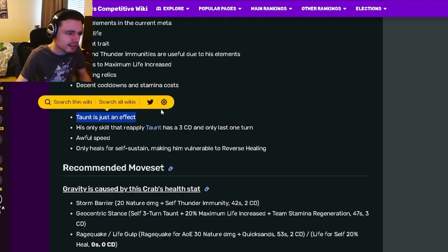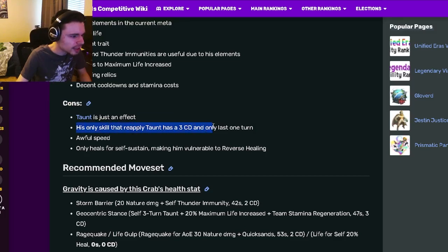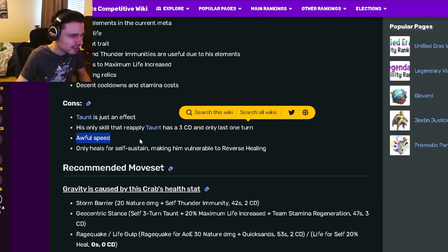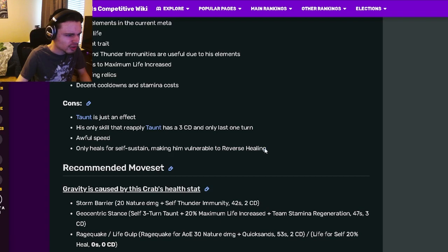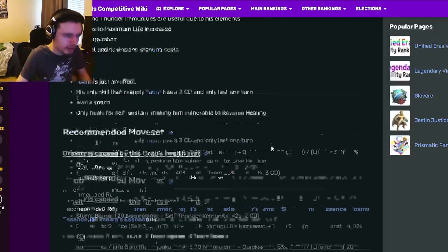His cons are that Taunt is just an effect, so it is very easy to remove. And his only skill that reapplies Taunt has a 3 cooldown, which is kind of annoying. He also has awful Speed, and only healers for self-sustain, making him vulnerable to reverse healing. Some of those cons are kind of big, though awful Speed doesn't really matter that much.